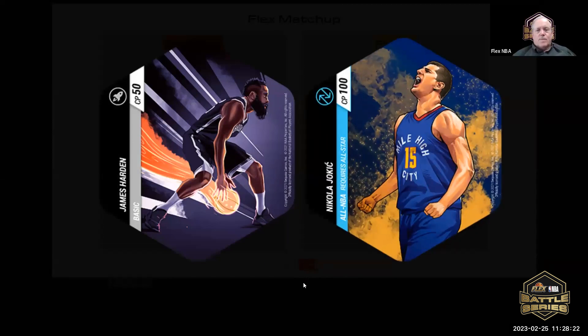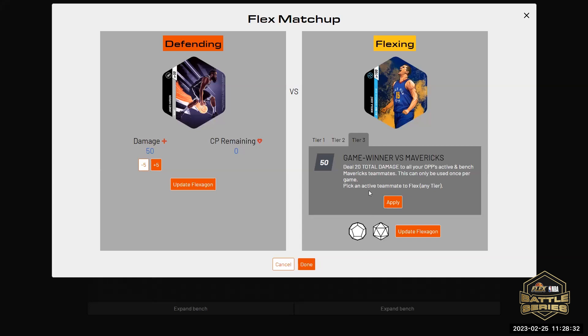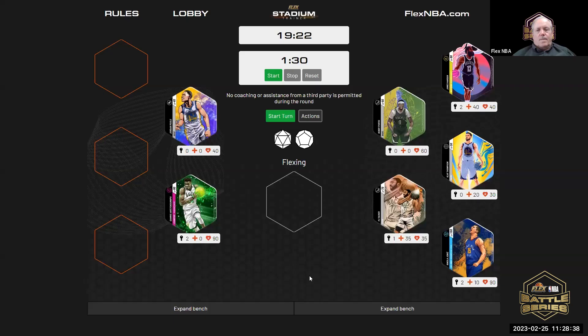Deal 20 total damage to opponent's active and bench Mavericks teammates — but this can only be used once per game, already done. Apply the damage — James Harden is out. The second half doesn't matter. You already used the Mavericks ability, so now it's your third of three turns.